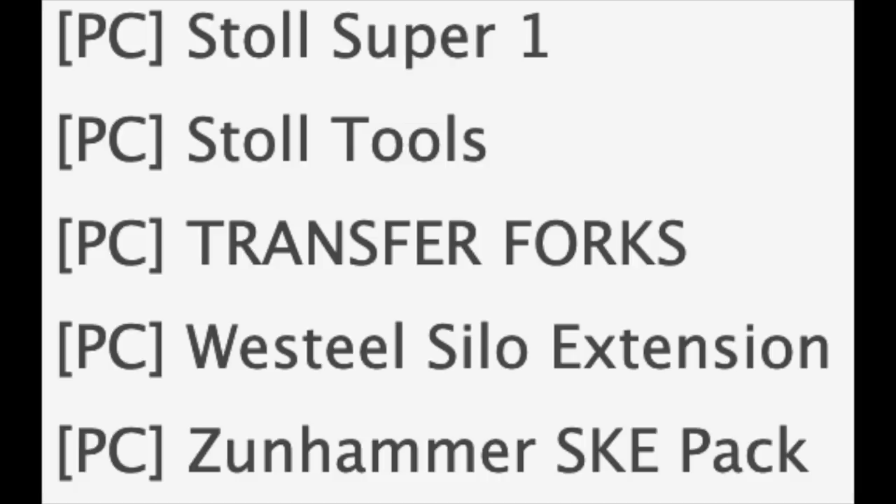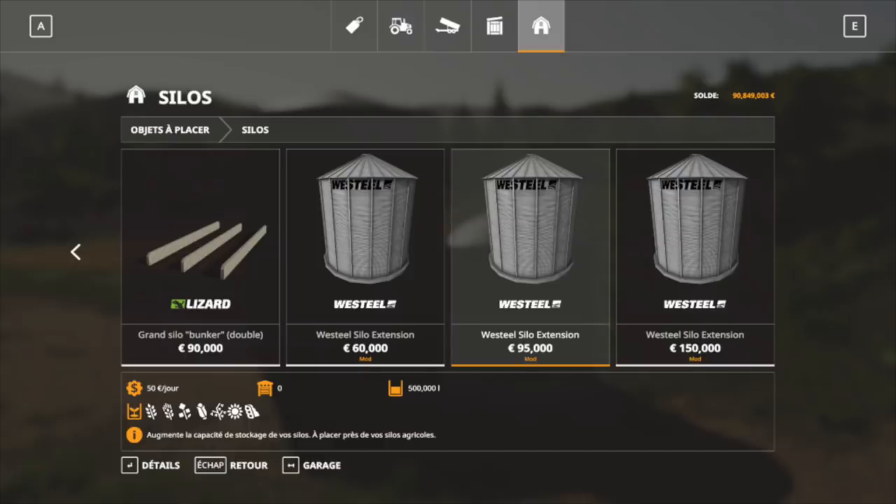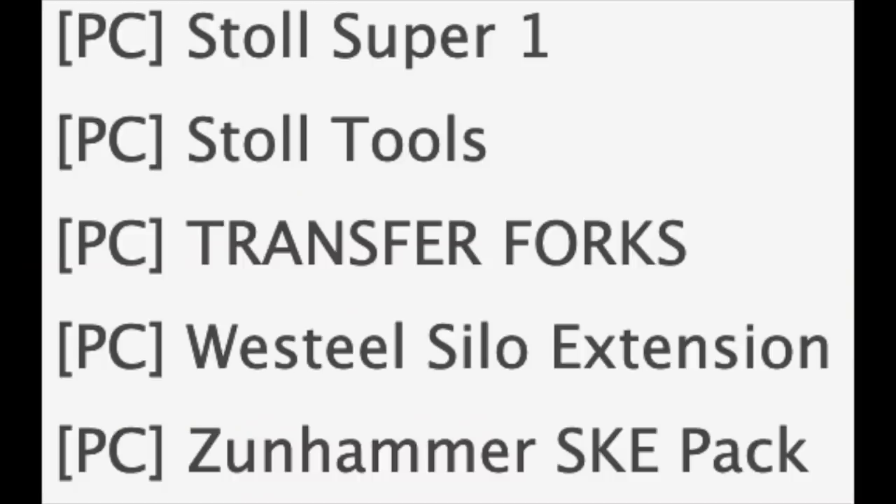We also got another new mod on PC today — the Westeel Silo Extension. These extensions are very cool, they look good, they've got the Westeel logo on the side. If you guys are on PC, make sure you go pick these up.